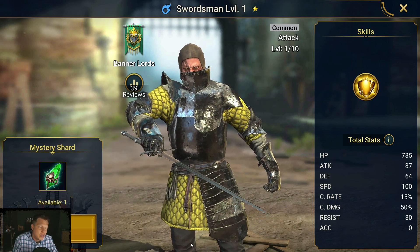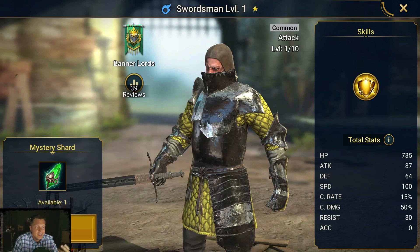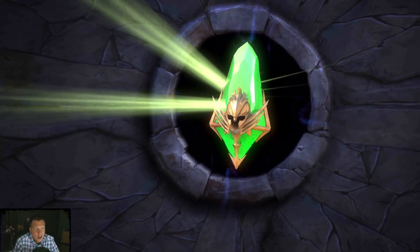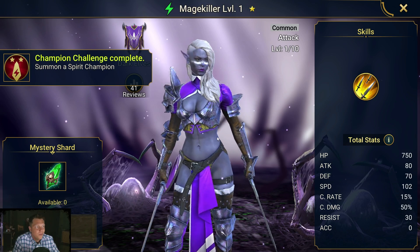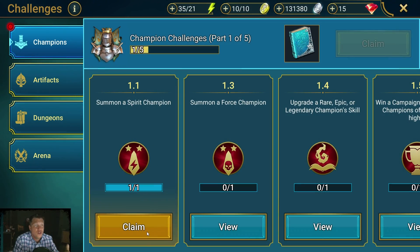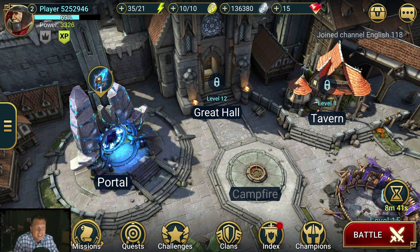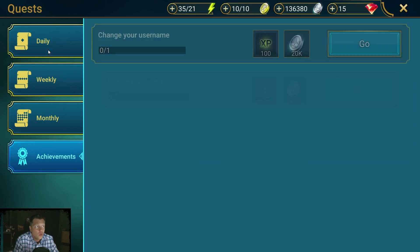That rerolling strategy isn't really necessary — if you want to do it you can, but I wouldn't recommend it; it's probably not worth the time investment unless you're really into min-maxing. You should be fine just summoning your initial heroes. Those were just regular shards. You definitely want to pay attention to your quests — your daily, weekly, and monthly quests — and knock these out every day to get those rewards.